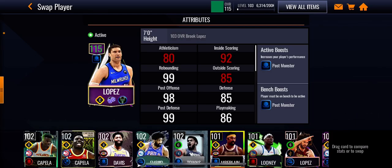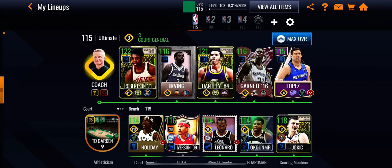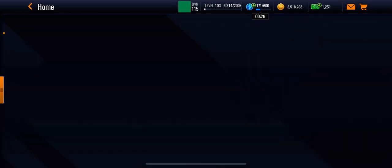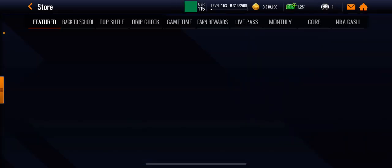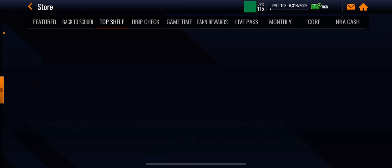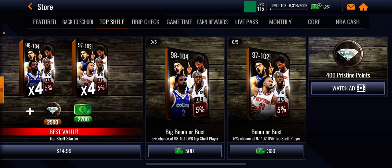I also got this Carl Anthony Towns card already. I'm going to show you guys how you can get them for free if you're lucky. First, go to the store and then go over to the Top Shelf event. Look at the top right — you get 400 pristine points if you watch an ad.